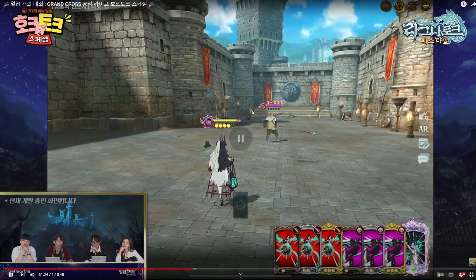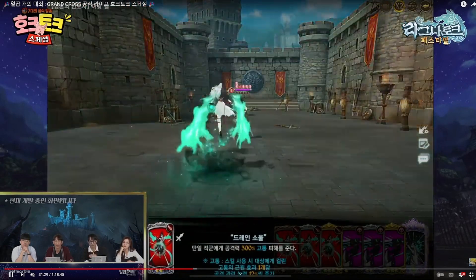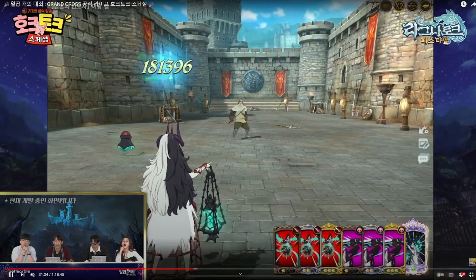The unfortunate thing about these debuffs is they are red, so they can actually be cleansed with a Goddess team or any other cleanser in the game. Compare that to Esterosa who applies darkness — a buff debuff that can't be cleansed. These red debuffs being cleansable is something to note.